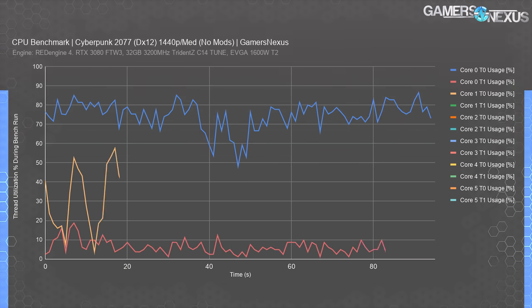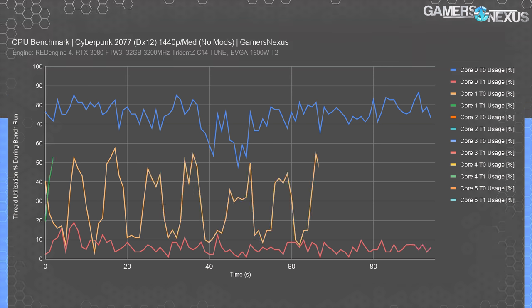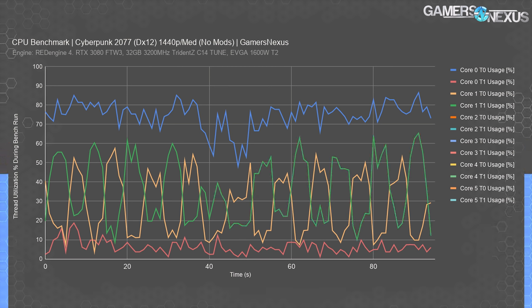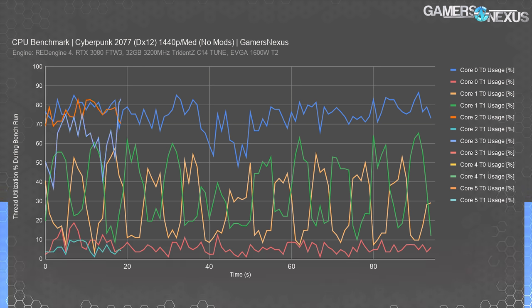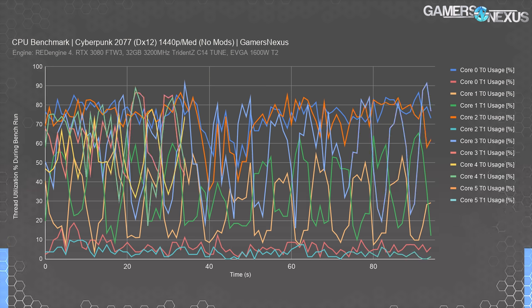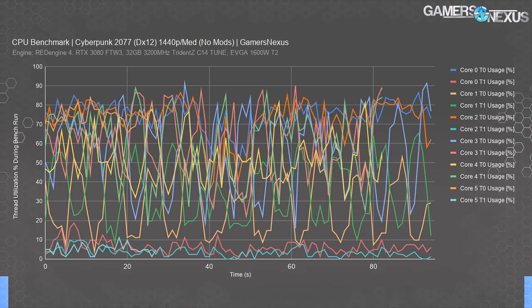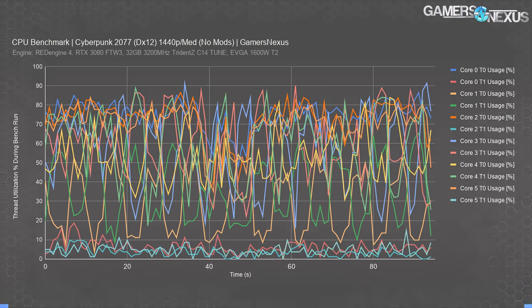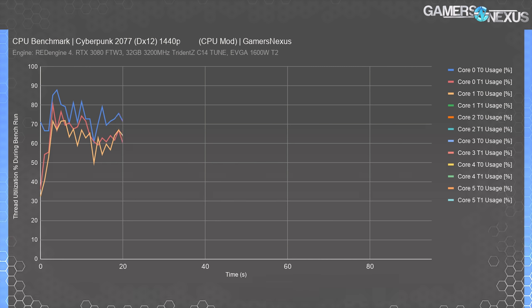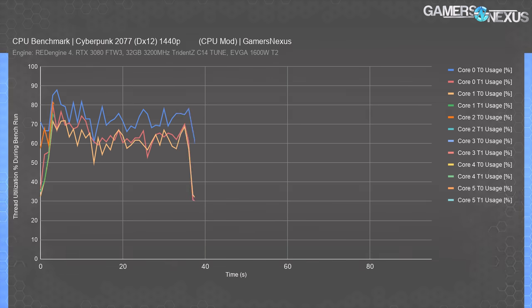The 5600X threads are all over the place. Primarily, Core 1 T0 plunges regularly to 10% load. Core 0 T1, Core 2 T1, and Core 5 T1—note that T1 on all three—sit below 10% utilization. That's 3 out of 12 threads sitting very low. Here's the modded thread activity on the 5600X: we no longer have any threads developing below 10% utilization, and specifically not those T1 threads which would be the second of two on a core. We also have fewer spikes to 90% or even 80% utilization throughout the test.